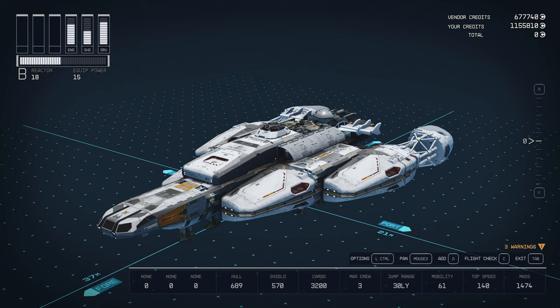Let's take a look at their version and what the negatives are: lots of non-Stroud parts, it's Class B, 61 mobility, three max crew, 570 shield. It's got no weapons on it — none at all. They give it to you with no weapons. The price as it shows up in mine, with my commerce skill and everything, shows up as $153,519. So that's what I have to beat.